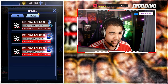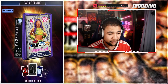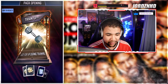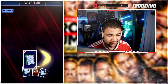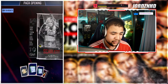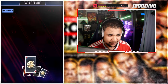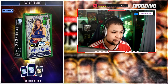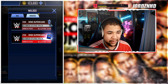Two packs left. Come on, just one more rumble superstar. We get a rumble as the fourth card — assuming it's a train up, and yes it is. There's another rumble logo — also a train up. I spent a lot of money on these packs and I only got one rumble superstar. Another rumble train up — what is going on?